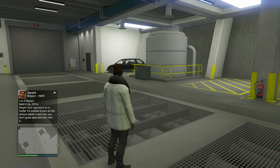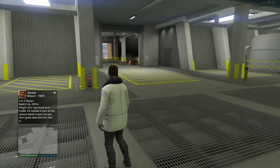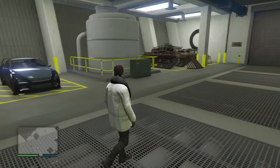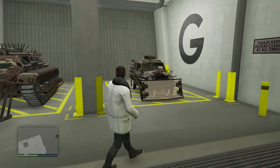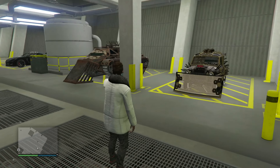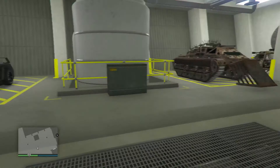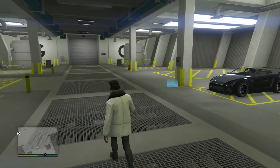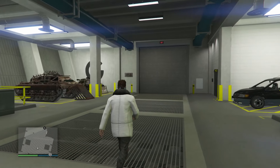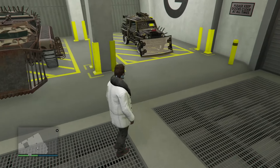Welcome back guys. Today I'm bringing you a GTA 5 online money glitch. All you need for this glitch is an Arena Workshop and the Elegy RH8. You also need a car that you want all the upgrades transferred from — I'm going to be using the Nightmare Issi — and you need an RC Bandito because you'll be needing that later on in the glitch.